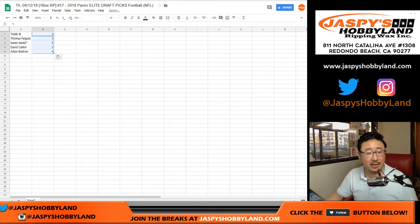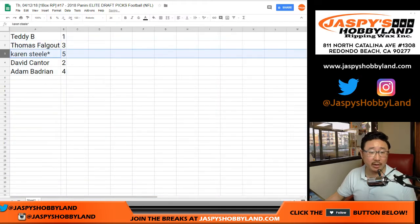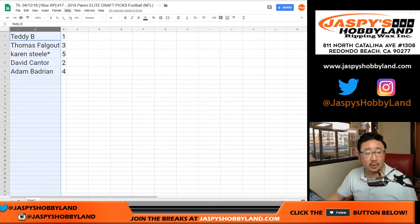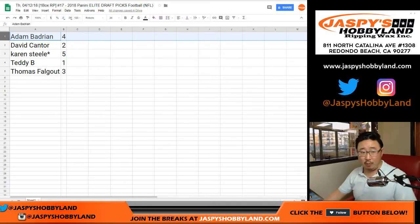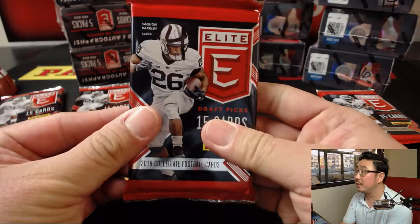So Teddy, you get pack 1. Thomas with pack 3. Karen with pack 5. Cantor with pack 2. Adam with pack 4. We'll do these alphabetically. So Adam, you'll be going first with pack 4.